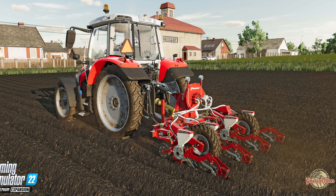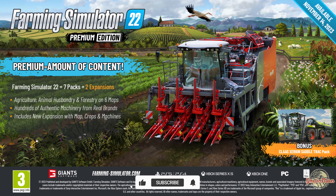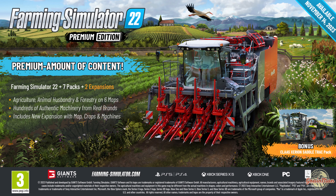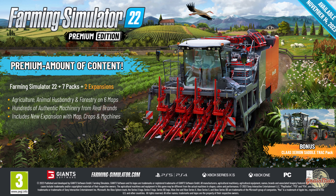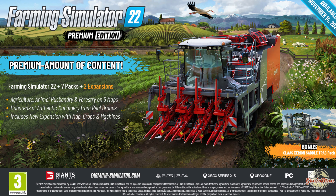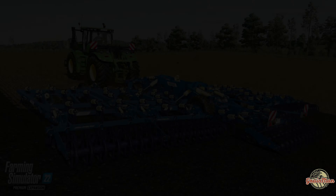If you don't have the Season 2 Pass already, you can get the Premium Edition which has the Farming Simulator 22 base game and the Premium Expansion we just spoke about, plus all the other expansions and two unannounced packs that will be coming as well. That can be ordered from Giants directly.